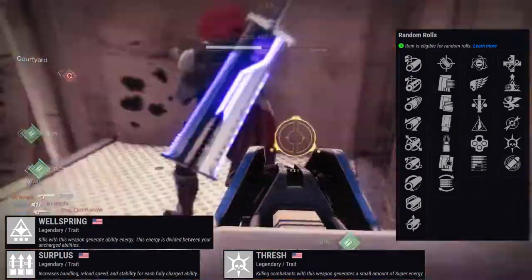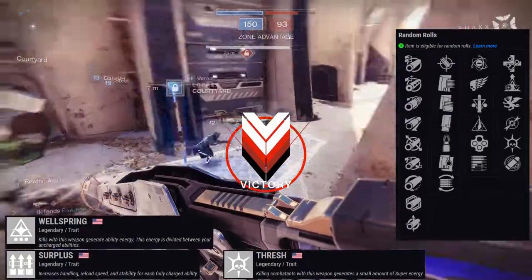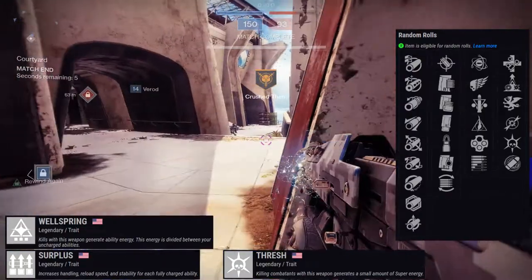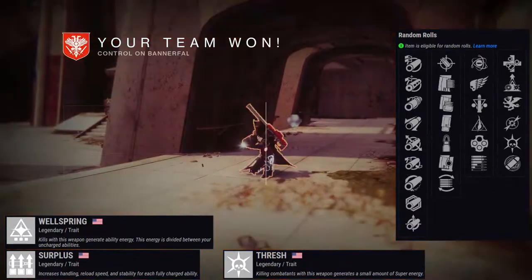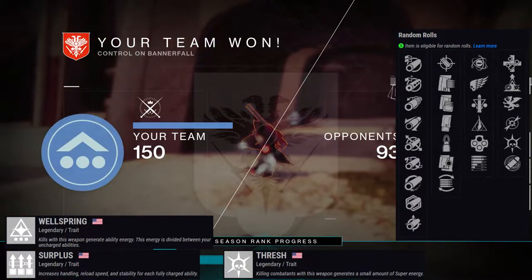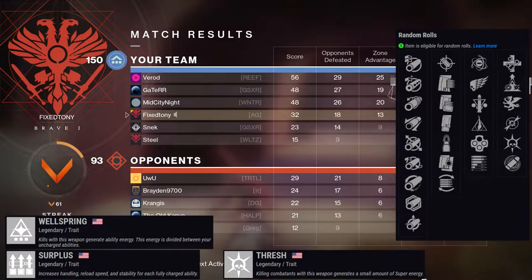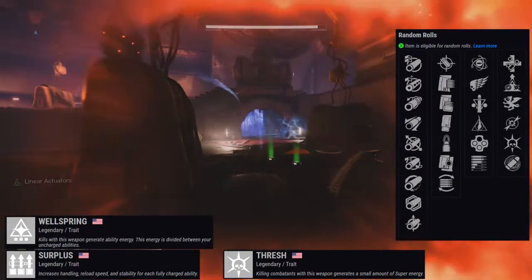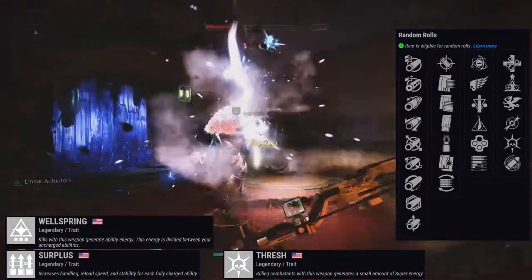For the second row in PvE I'd go Vorpal Weapon, Dragonfly, or Thresh depending on how good that super energy actually is. For PvP I'd say Killing Wind with Thresh, or Elemental Capacitor if you're a controller player. For high-end PvE — Triple Tap with Vorpal Weapon for sure; that extra damage is very noticeable and getting Triple Tap to proc consistently against champions would be amazing.